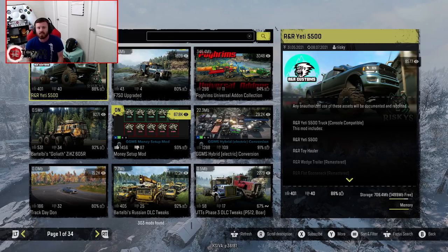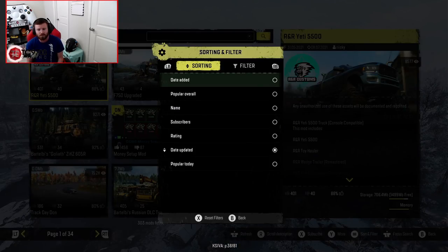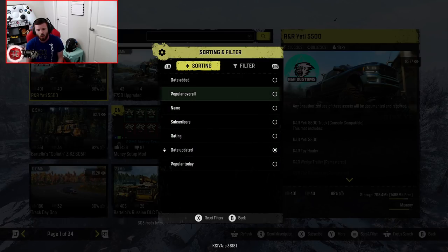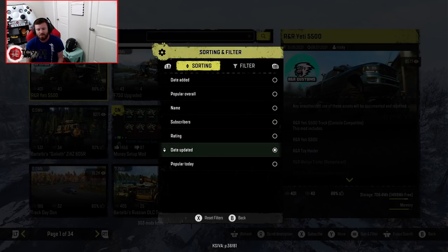In order to find it the easiest and quickest way, you're going to want to press sort and filter. Once you go to the sort and filter menu, you can actually go down and make sure you have it sorted by latest update with the little arrow on the left pointing down. A lot of people usually have this set to popular today, date added, or popular overall, but if you want to see the latest updates, make sure you have this set to date updated, and that will also show you the latest mods to drop on console.